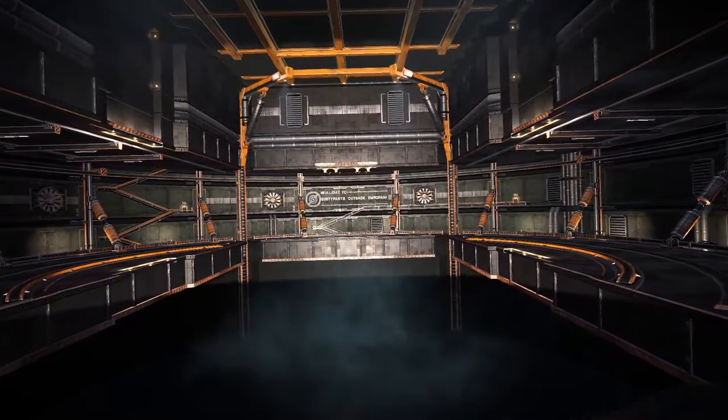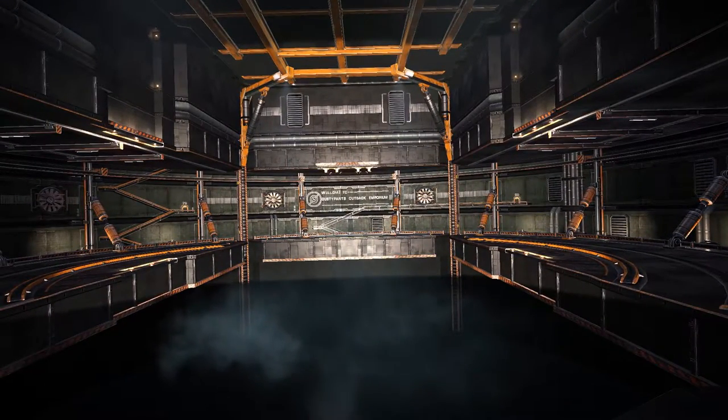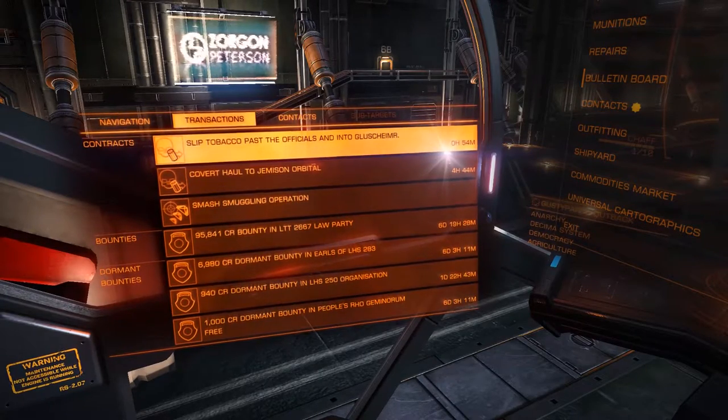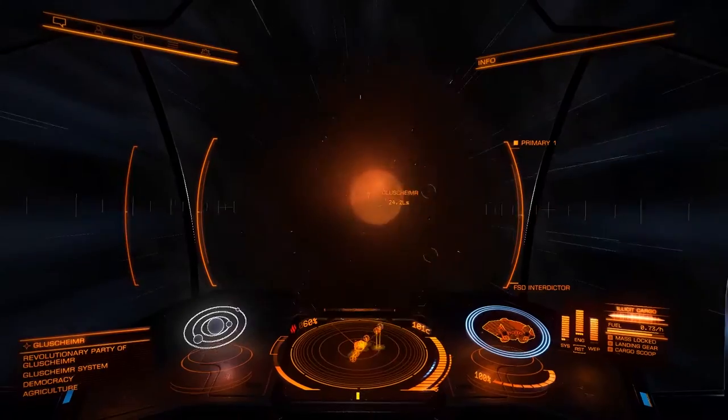Previously on Carrier Signal Decrypting: Gusty Pants Outback Emporium. We have two missions here, both in the same system - the Glushimer system.